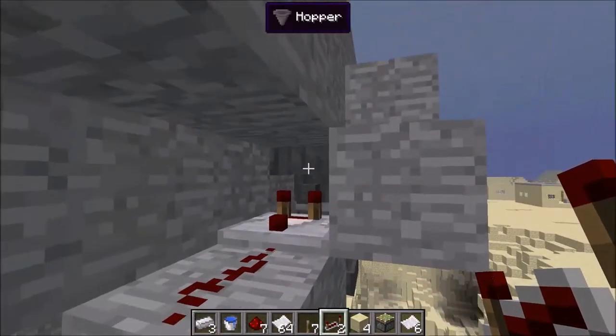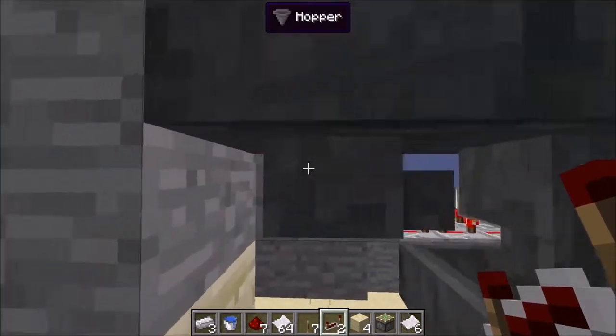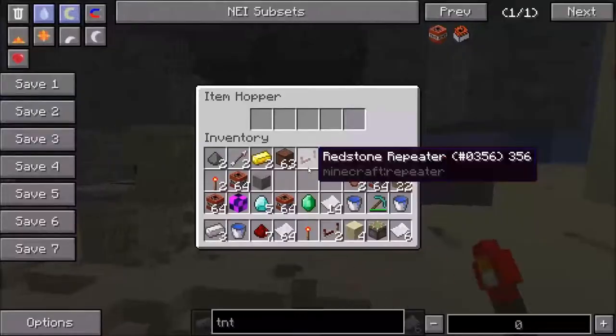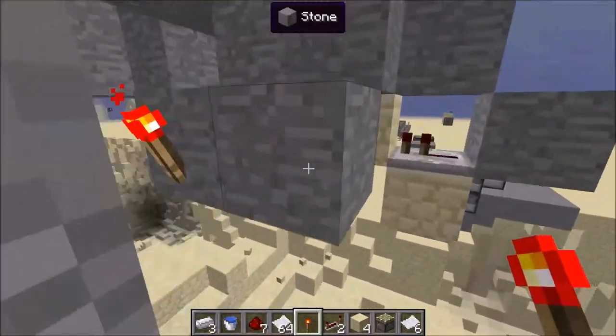You have a hopper going into the comparator, and then it'll automatically go down into this one, and you're going to put a redstone torch right here. So what will happen is — I took this signal from right here.